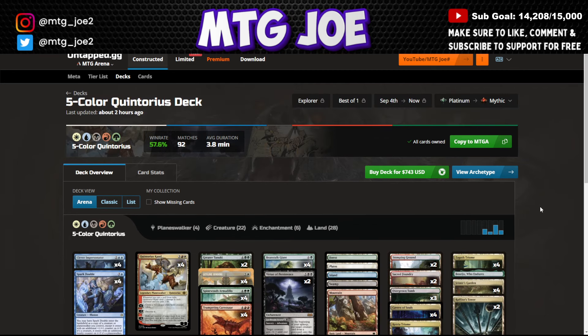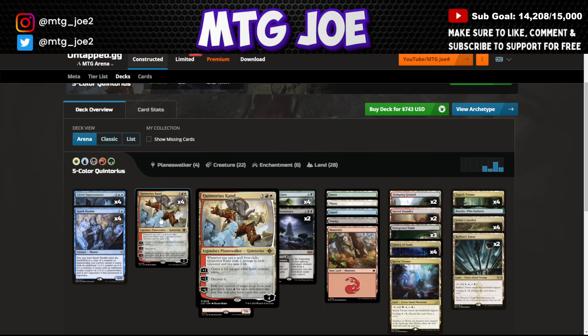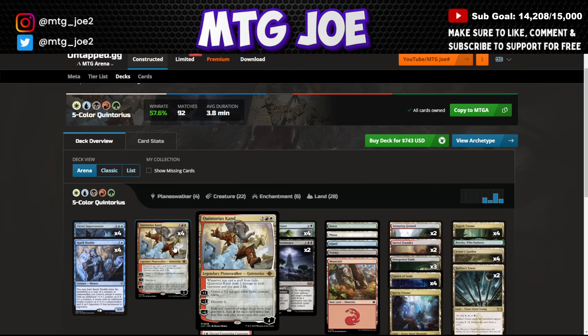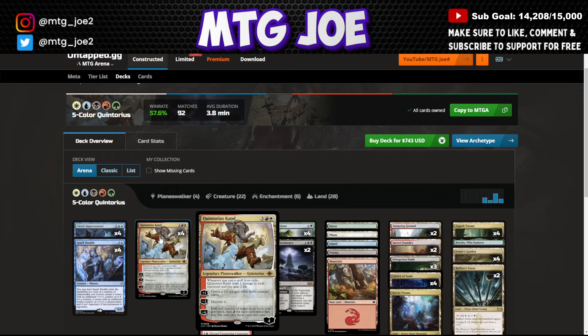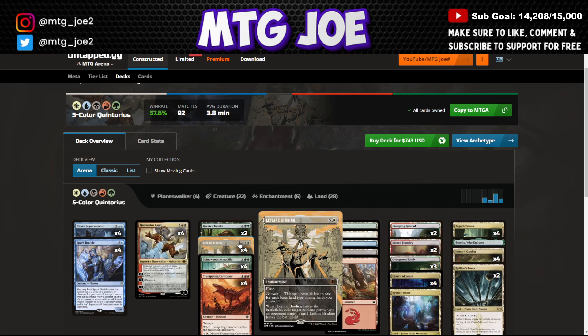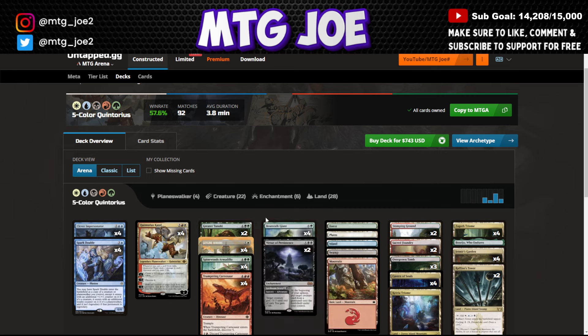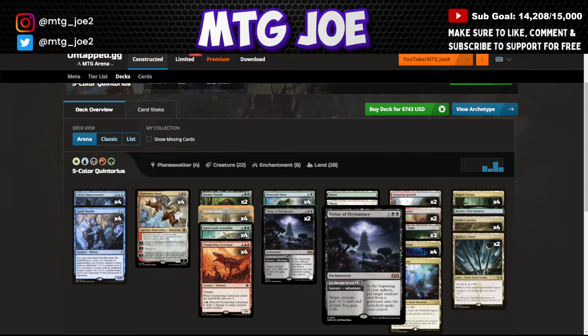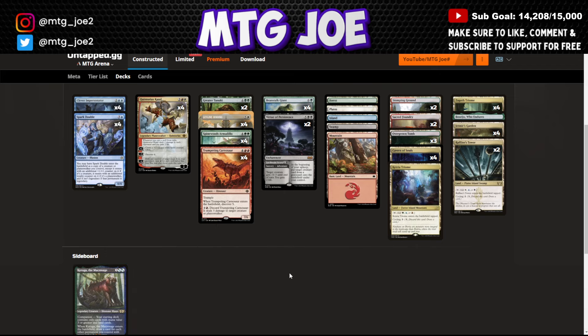We go to Five-Color Quintorius Combo at 57%. This deck circumvents the mana rules in a way: you cast Quintorius, minus to Discover, it always finds a clone effect that copies Quintorius, and you keep casting them and stacking. Spark Double becomes multiple copies — the static ability deals two and gains two each time until you kill your opponent. Trumpeting Carneosaur can also help you cascade into the combo. Leyline Binding as removal, Skywing Armadillo to find lands and gain life, Kenrith puts lands into play, Beanstalk Giant puts lands into play, and Virtue of Persistence as early removal that can also be channeled. Kaheera serves as a companion that can also draw you a bunch of cards.